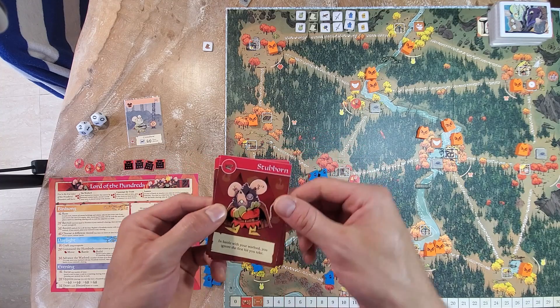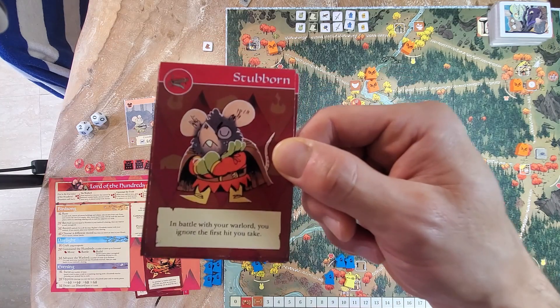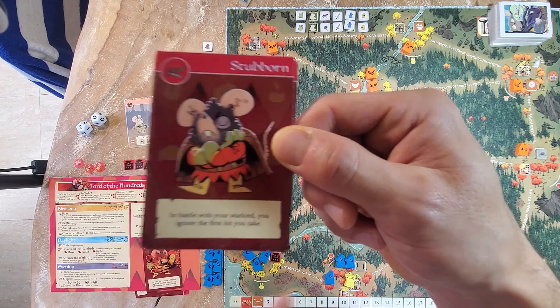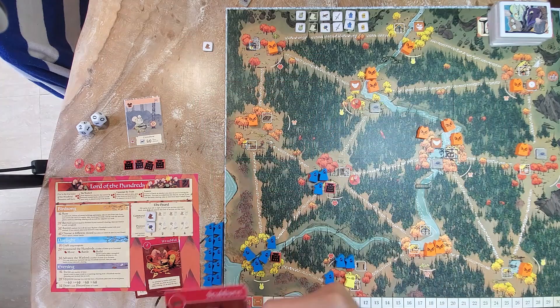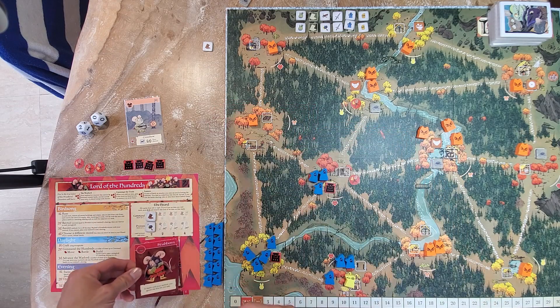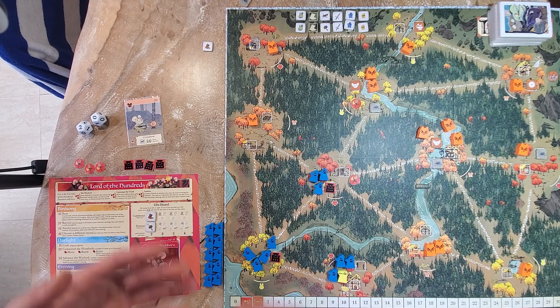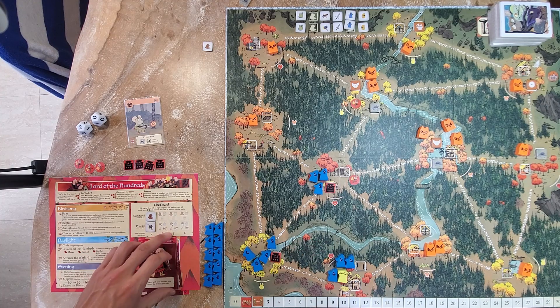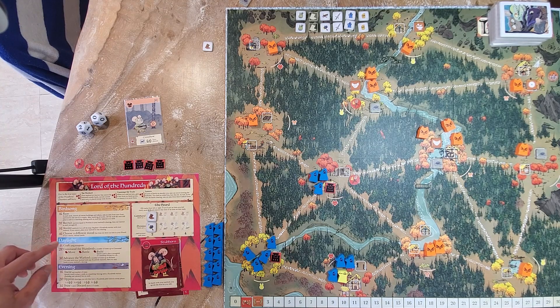Let's go back to Stubborn. In battle with your warlord, you ignore the first hit you take — whether it's a rolled hit, ambush hit, or extra hit. Similar to the Keepers in Iron faction blocking the first hit of battle when they have a token. If your opponents attack you — whether attacking or defending — and the warlord's in the clearing, you block the first hit. Makes them very tough and rugged. So we're switching into Stubborn.